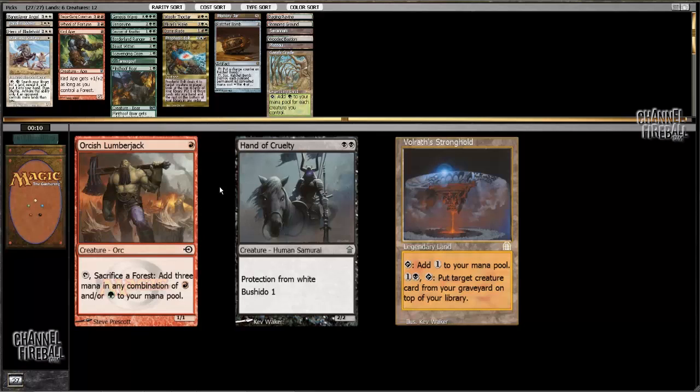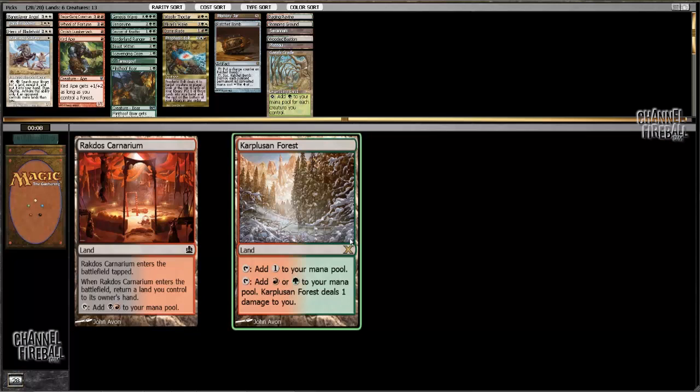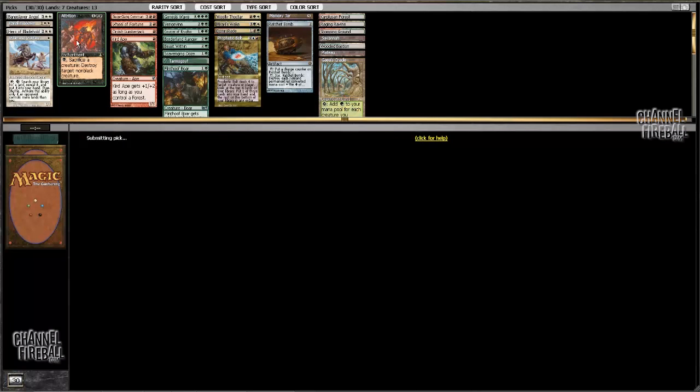I could see Lumberjack fitting in my deck — it is an early creature. It's not like I'm worried about these cards particularly getting around. I'll probably play this Khalni Garden Forest, so I might as well take it. And Attrition — that's something my deck is not good at.